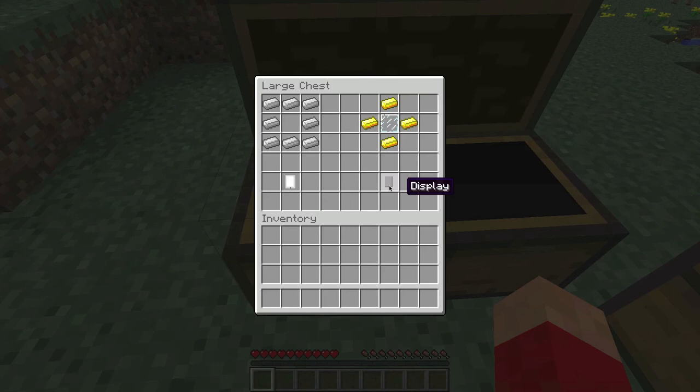This is the display, which is four gold ingots put in a cross pattern, and then you have one glass pane in the middle. That'll create the display.